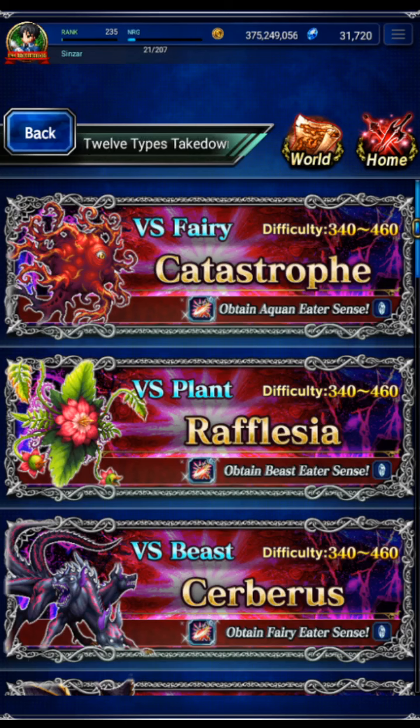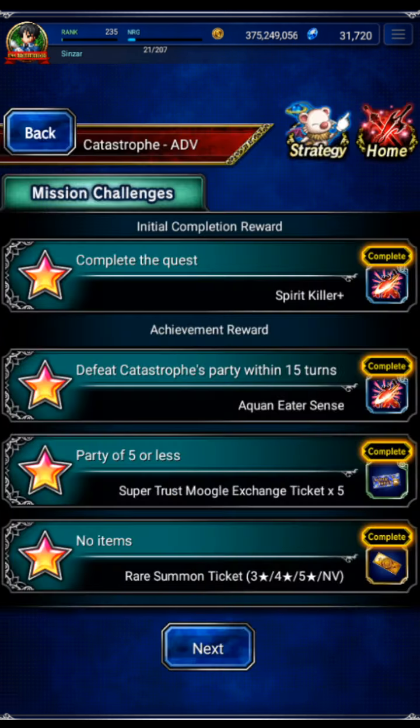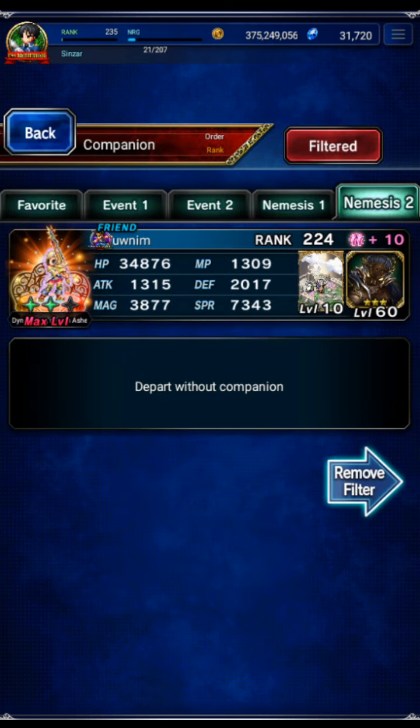Hey guys, we're going back to the Catastrophe trial. I posted a clear earlier but it was on the fly, not planned at all, and as a result it was very messy. We're going back with a different team where I actually took the time to plan my turn-by-turn clear. We're going to Catastrophe: all missions, five units or less, 15 turns or less, no items.